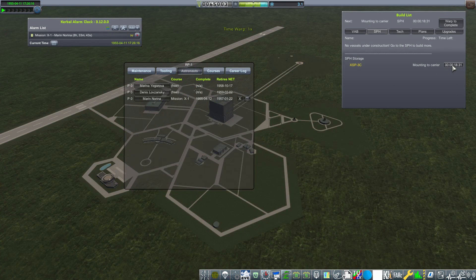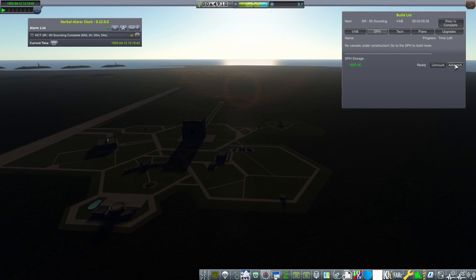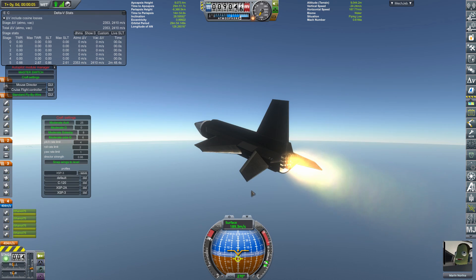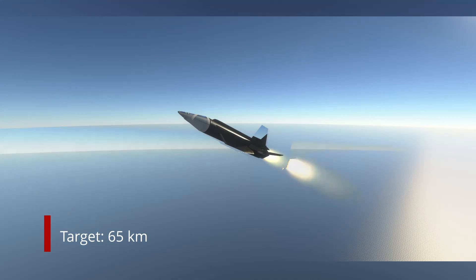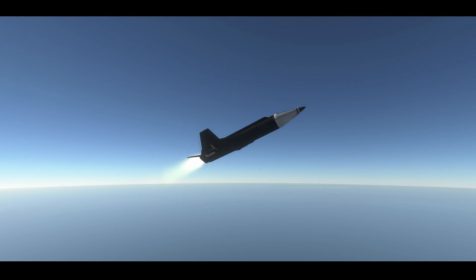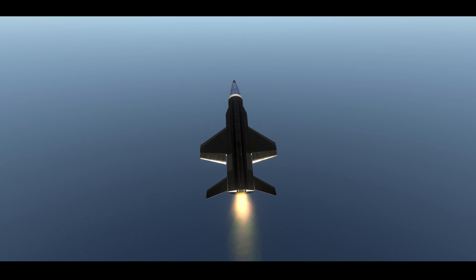Prepping for the third flight again — we recover the aircraft, reattach it, refuel it, and send it aloft again without having to do any further maintenance. Our current objective with this flight is to hit a 65 kilometer altitude mark — nothing outside the realm of possibilities for the 3C, as it is more than capable of reaching that altitude.